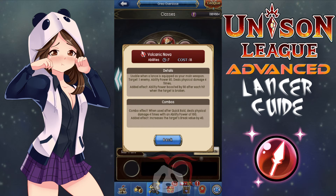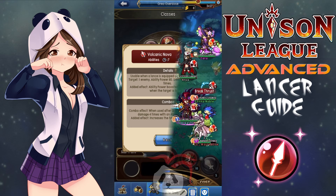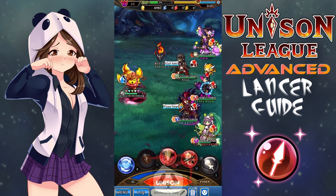Then bring Volcanic Nova, which has a low cooldown of 7 seconds and a median cost of 18. It is usable when a lance is equipped as your main weapon. It targets one enemy with an ability power of 80 and deals physical damage 4 times. Its added effect is that its ability power is boosted by 50 after each hit when the target is broken. It has a combo effect: when used after Quick Raid, it deals physical damage 4 times with an ability power of 100, and its added effect increases the target's break value by 40. Although this one has a low AP, it hits multiple times, and its power is also boosted when the target is broken allowing you to do even more damage. Finally, I like to carry Dragon Crush and do all that damage.